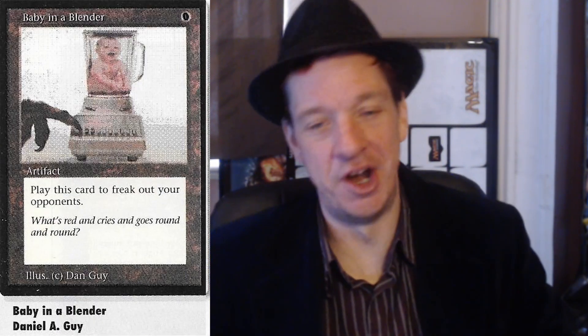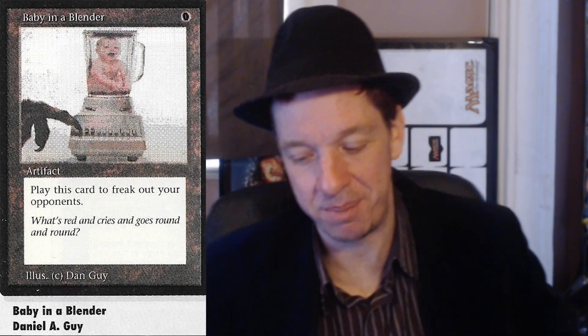The next one: Baby in a Blender. You put it up for nothing like a Mox - it's a zero cast cost artifact. 'Play this card to freak out your opponents. What's red and cries and goes round and round?' This is literally a submission that made it into the top picked ones, guys.